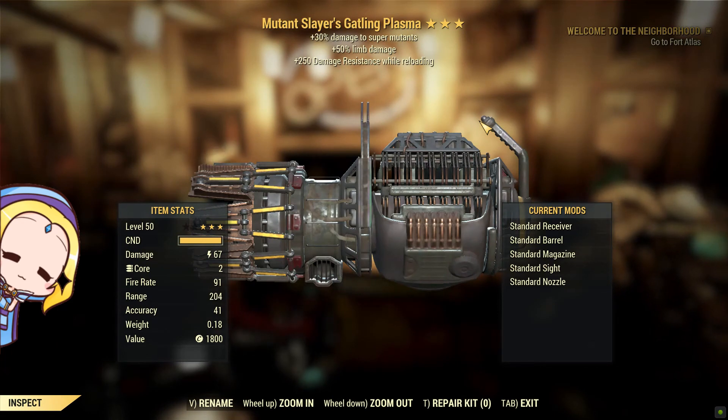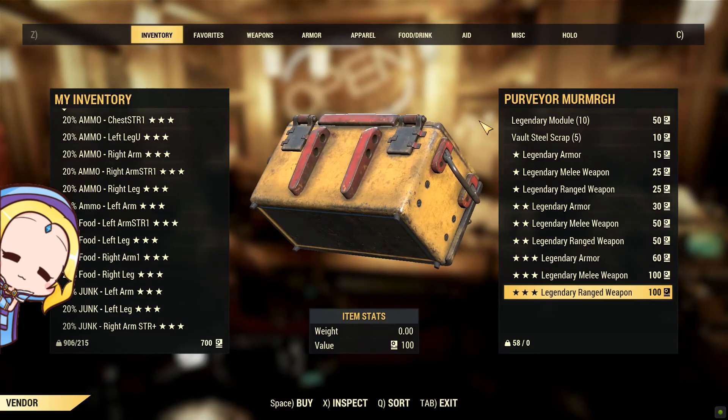This Gatling Plasma is not decent at all. I think we only get one Gatling Plasma from every 5 purveyor roll videos. This weapon, along with the .50 caliber machine gun, has the lowest chances of being obtained from purveyor rolls.